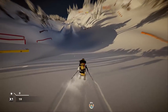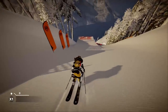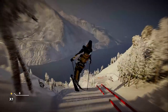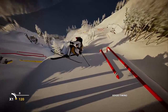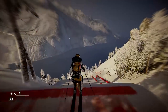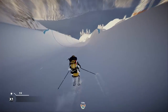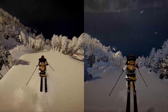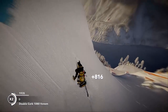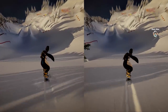The controls for all nine grabs in Steep are as follows: Safety — left or right trigger, not both. Bow and Arrow — both triggers. Mute — right trigger with right stick left, or the other way around. Japan — left trigger with right stick left, or the other way around. Nose Grab — left or right trigger with right stick up. Tail Grab — left or right trigger with right stick down. Venom — both triggers with right stick left. Grebus — both triggers with right stick right. Truck Driver — both triggers with right stick up. Octo Grab — both triggers with right stick down. Five of these tricks are subject to tweaks, where you can change the stance of the skis midway through your jump: Safety, Mute, Japan, Nose Grab, and Tail Grab — all the tricks with only one trigger held down. You could argue tweaks create entirely new tricks, but looking at how the snowboard handles certain tweaks differently, I don't believe that's simply the case.